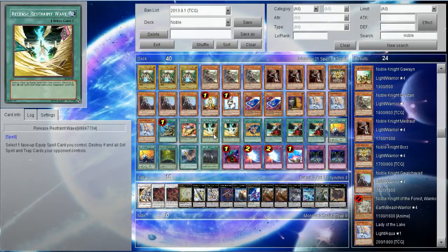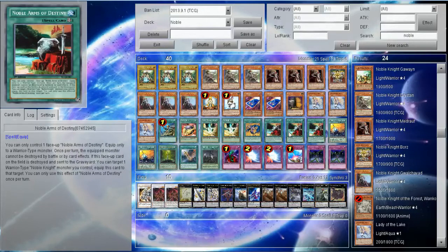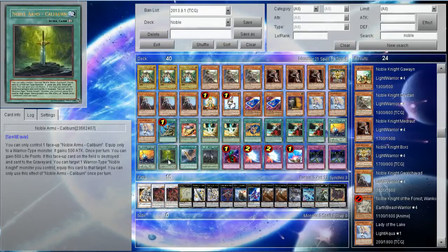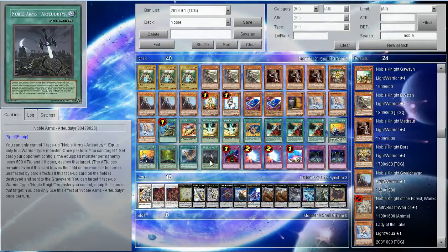For the spells, we've got Reinforcement of the Army, Vylon Matter, Release Restraint Wave — 2 Release Restraint Wave — and 1 March Force for Glory, although that's also called Pomp and Circumstance, which is just an awful name. We've got 3 Noble Arms of Destiny, 2 Gallatin, 1 Caliburn, 1 Excaliburn, and 1 Artorigus or whatever it's called.